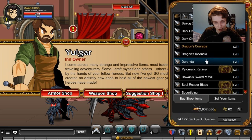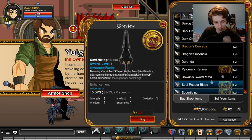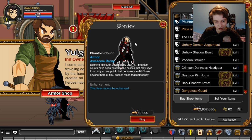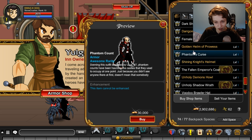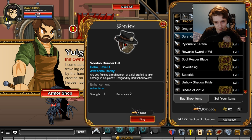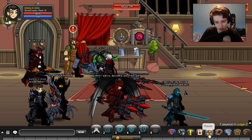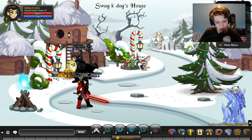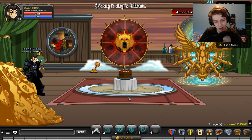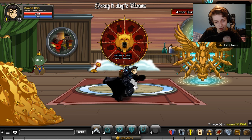Gold is pretty much useless in this game. For example, at Yulgar's shop — which is where most new players get their gear — if you look at items, some are 7k ACs, 10k, 12k. Nothing really costs that much money; the most expensive item in that shop is like 100k or 500k. But they seem to be releasing a lot more items costing 1 million or 2 million gold, which worries me because the gold cap isn't that high.